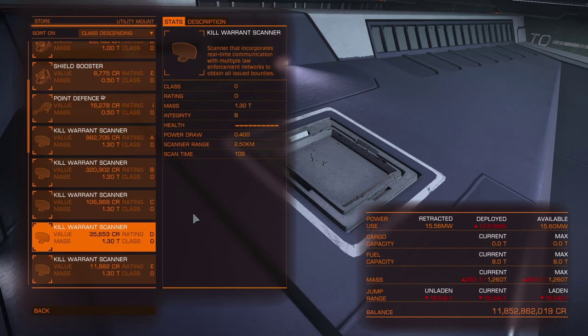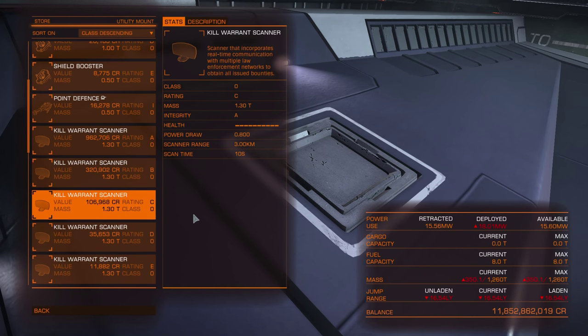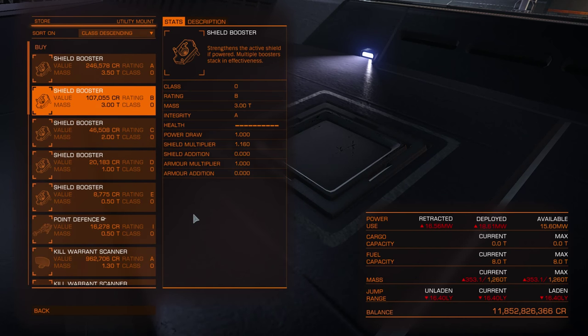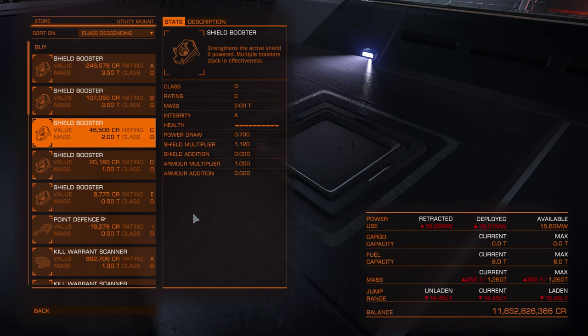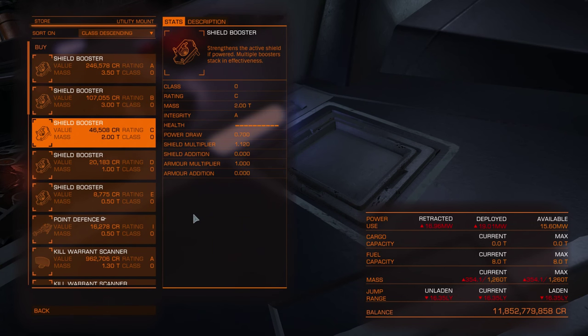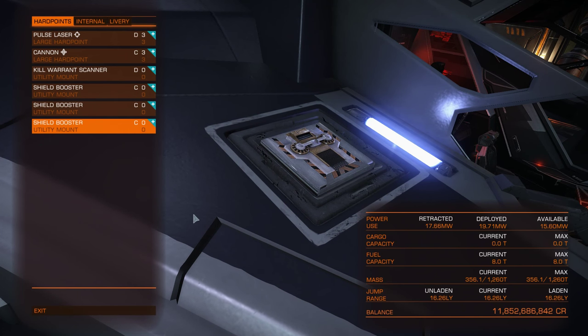For utility mounts, given Vulture's power issues, I'll go for a D-rated kill warrant scanner with 0.4 power draw, and fill the rest of the utility mounts with shield boosters — though that may not be the best idea with power issues. If you have a shortage of power, go with C rating shield boosters. If you have enough power, always go for A which gives 20% shield increase vs 12% for C. The highest number of utility mounts is on the Anaconda — 8 — so with 8 best shield boosters you can increase Anaconda's shields by 160%. That's why utility mounts are very important for all ships, especially fighting ships.